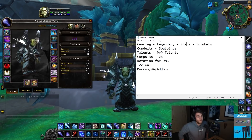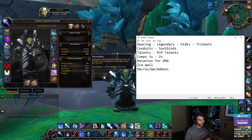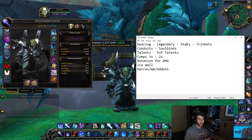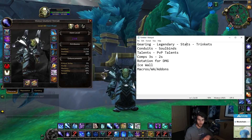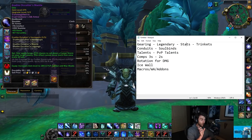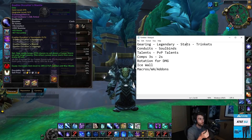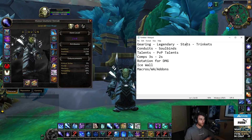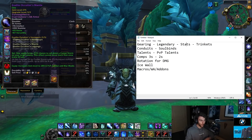For stats, you want Haste and Versatility. You want to play at least around 30% versatility and 30% haste — you could go a little more versatility or a little more haste if you want. Most tournament mages and a lot of mages playing Frost are only using the two-set for tier gear, which procs a Comet Storm: Frost spells have a 25% chance to call down a Comet Storm every 20 seconds. Most people, when it comes to tier, are going with the tier helmet and tier shoulders to keep as much haste and versatility as possible.